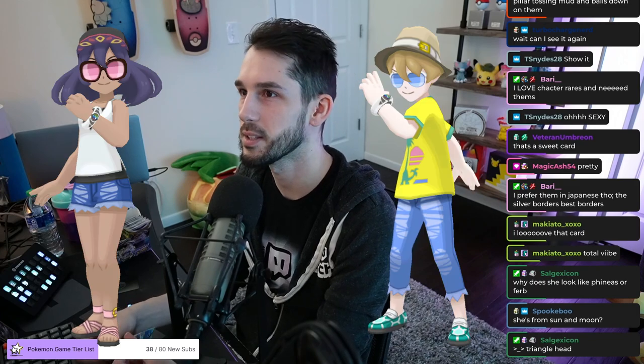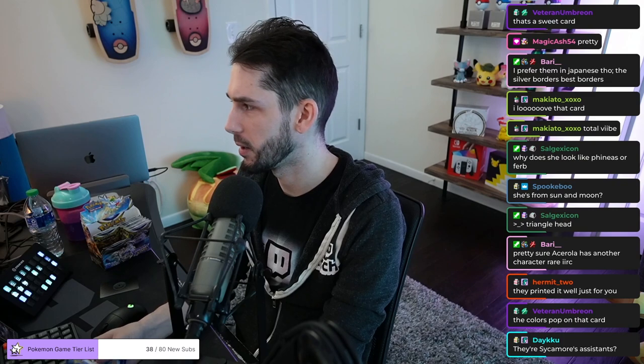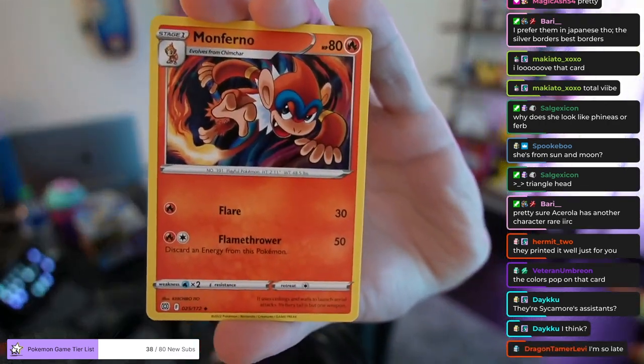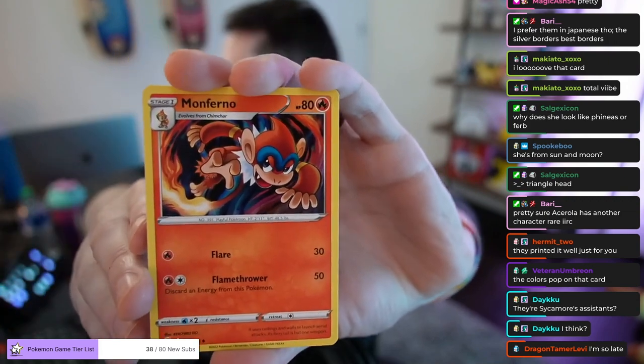Sinna and Dexio are from — they're in Sun and Moon, but they're originally from X and Y, I think. That was like the first game they were in, cause they traveled to Alola. They help Sycamore, and then they come to Alola for some reason. I can't remember the storyline. Hey, what's up dragon?